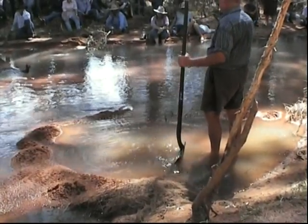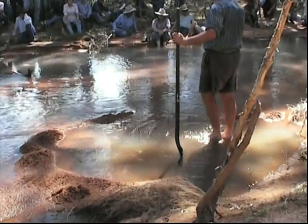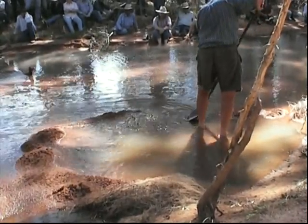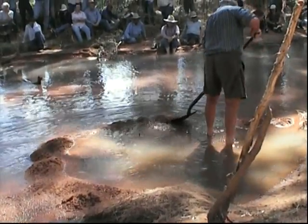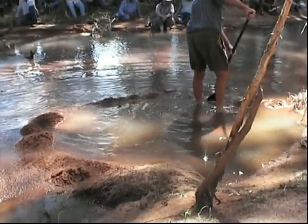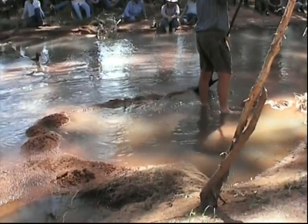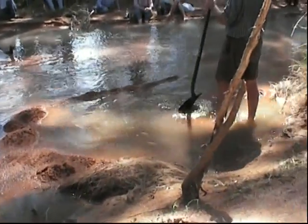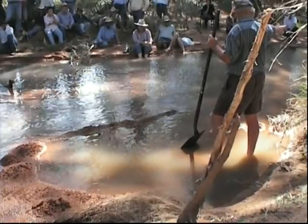The dam fills, this level drops, no water is going in through here at all. We can keep taking this channel right up. There, with the dam — no erosion — and that barrier there could be kept going right up there to the tree.